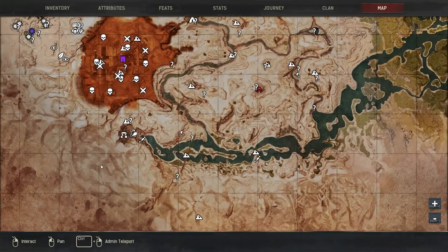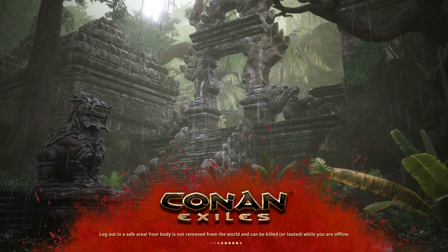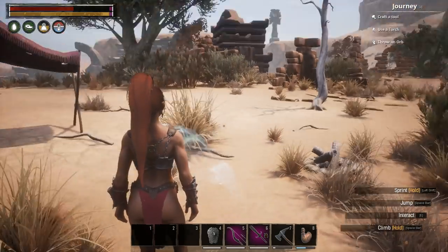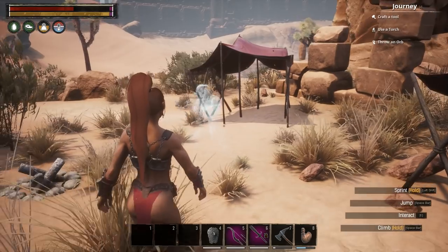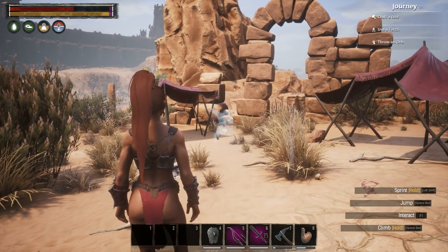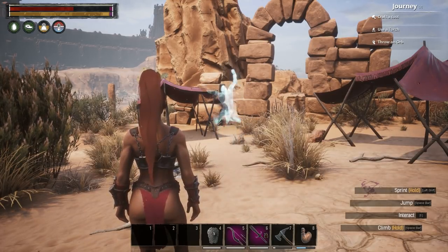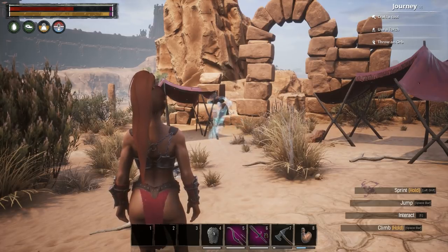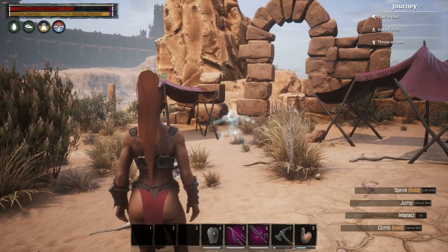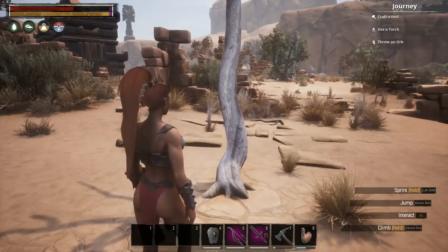Next up is a dance — I'm probably going to butcher this name, but it is the Kitten Dance or something like that. With this one, you just have to sit and watch the ghost do the dance — that is how you learn this particular emote. Obviously I've already learned it, so it won't give me that notification again, but it's just that simple.